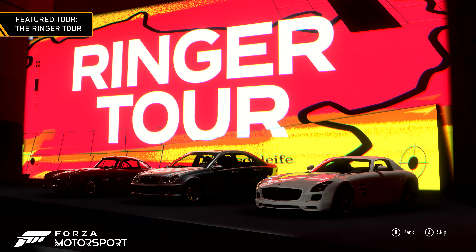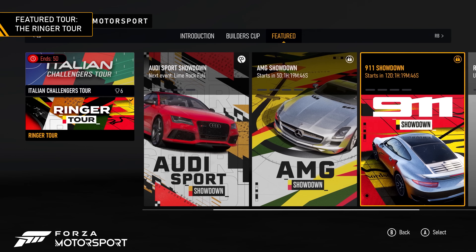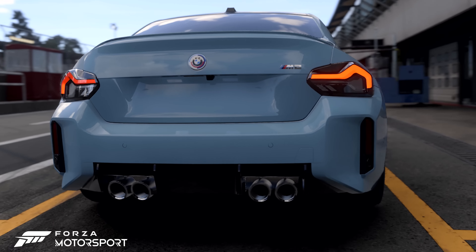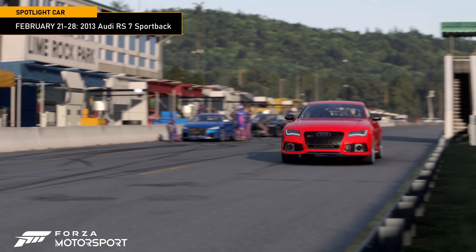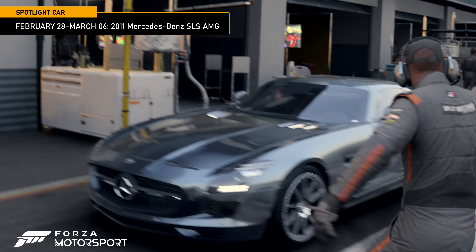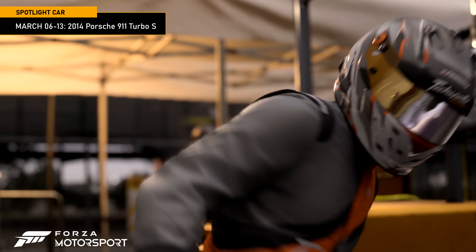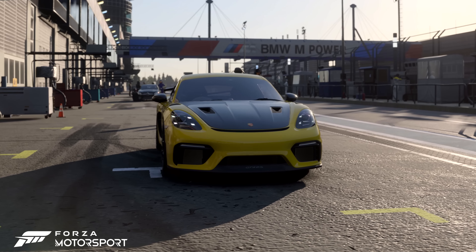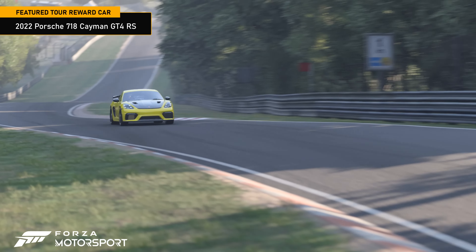This is the Ringer Tour. Here you will discover the acclaimed performance divisions of German manufacturers such as BMW M, Audi Sport, Mercedes AMG, and Porsche. Spotlight cars featured in the Ringer Tour invite you to experience some of the best German engineering. Get behind the wheel of the 2023 BMW M2, the 2013 Audi RS7 Sportback, the 2011 Mercedes-Benz SLS AMG, and the 2014 Porsche 911 Turbo S. In addition, if you complete all four series of the Ringer Tour, you will be rewarded with a 2022 Porsche 718 Cayman GT4 RS.